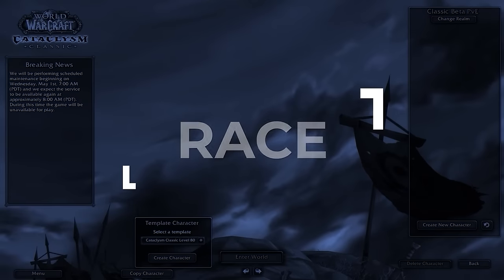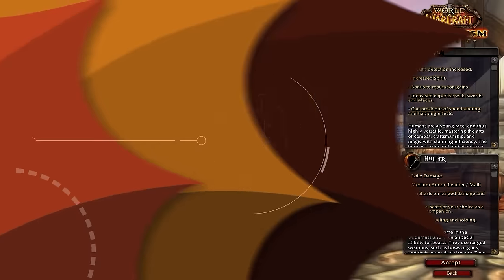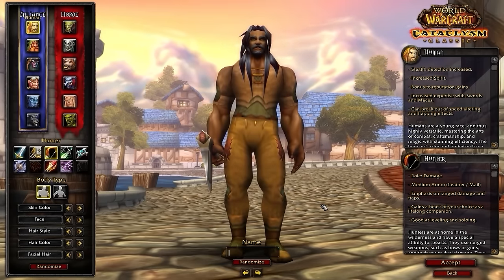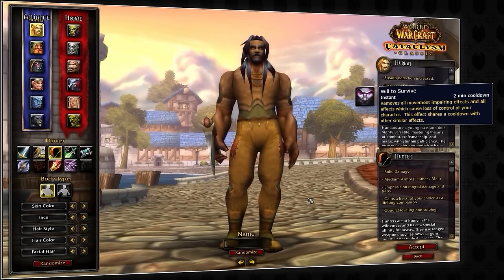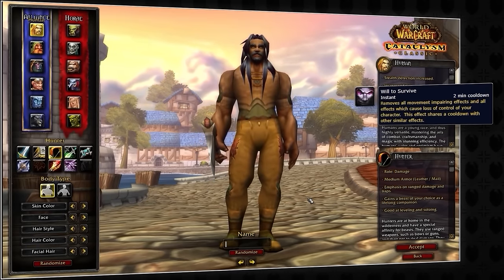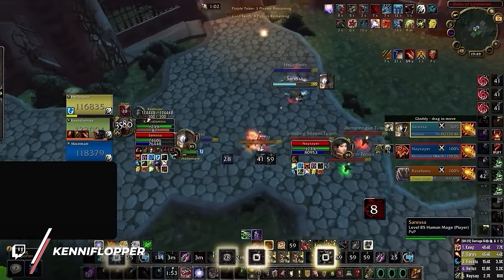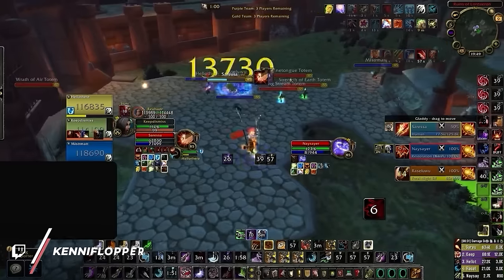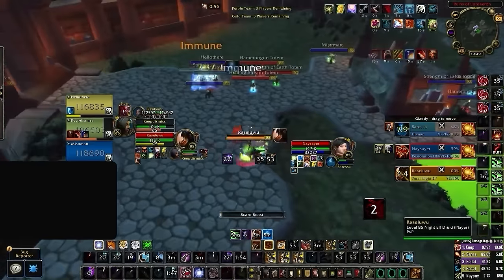Let's kick things off at the character select screen, where it's time to choose your race. Without a doubt, the best overall race for Hunter in Cataclysm is Human, due to its active racial called Will to Survive, which essentially acts as a PvP trinket. This gives humans the ability to play with double damage trinkets, which gives them even more burst damage, especially in later seasons when PvE gear becomes more powerful.